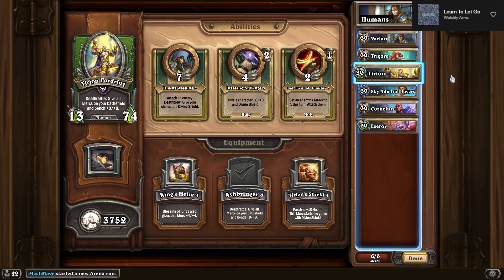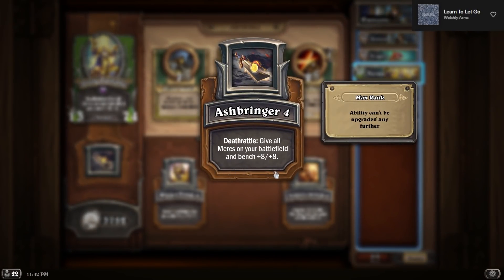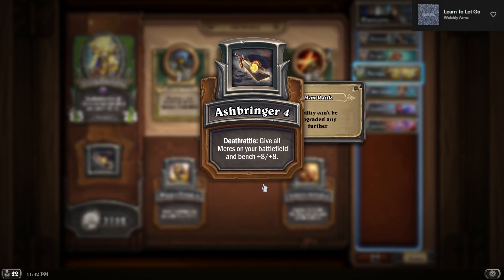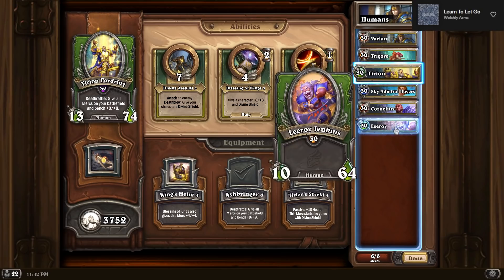Trigor — we don't really need to discuss Trigor much, we all know what he does at this point. Just spam skill two with item two and you're good to go for a lot of additional damage. It can be pretty gross too, especially if you get off a retaliation when you're expecting them to attack a bunch and you get the Trigor triggers too — it's pretty cool.